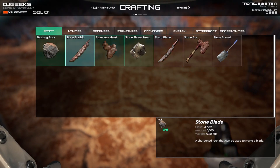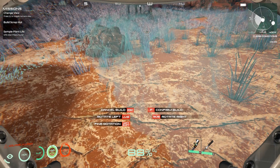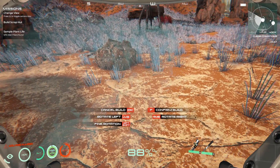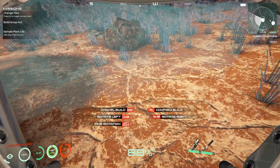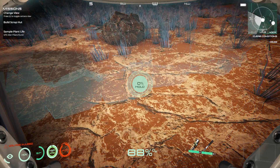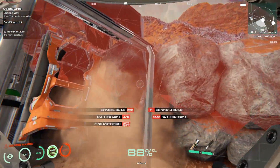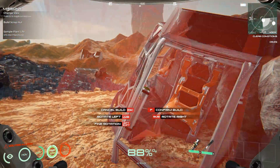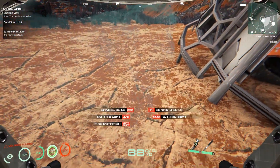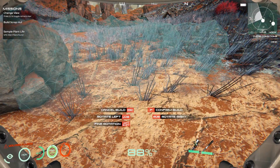We have to go craft here. Defenses - we need to make one of these. To rotate it, you have to press left click, which is a bit weird. We're going to pop it there and to confirm it - there we go, hold it. And that's gone straight through the building, but okay. I want another one when we build the...